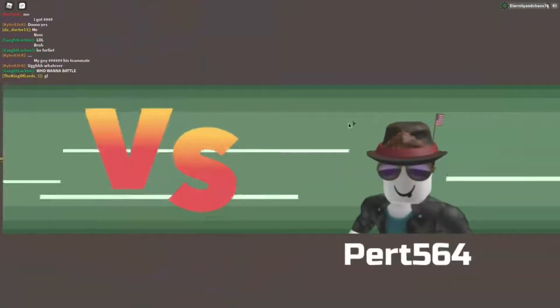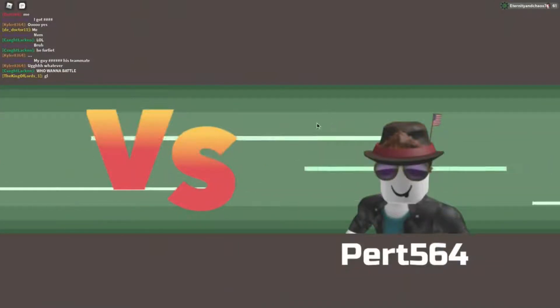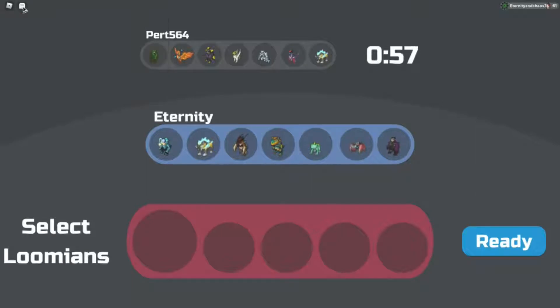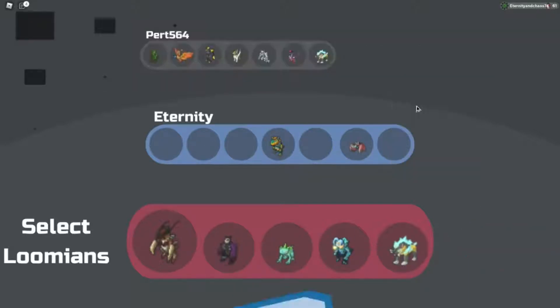So battling Perk Five Six Four here — they've got a pretty interesting team, lots of fossils. Let me think about it. We're going to bring in Ursul to counter Mutagon extremely well. What can counter Falkyrie? We're going to bring in our Gobantis to handle all the light types. Obviously we're going to bring Amphiton — that's the star of the show. What can counter Infernix? We're going to bring in Luminami. And I think Joltooth will be in a good position as well.